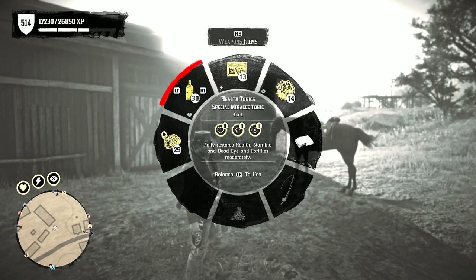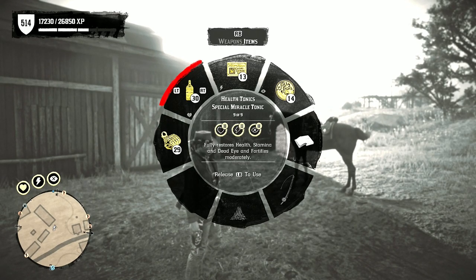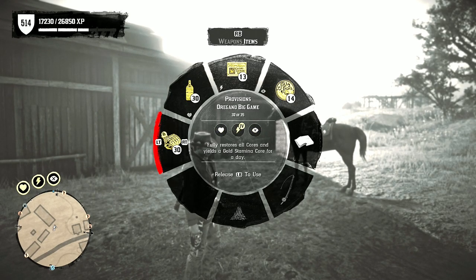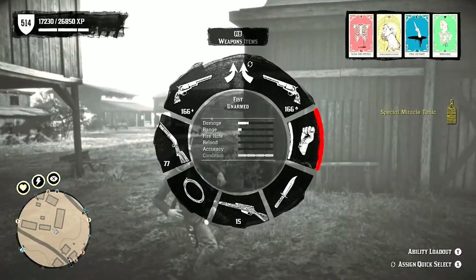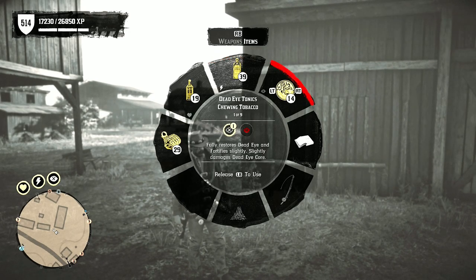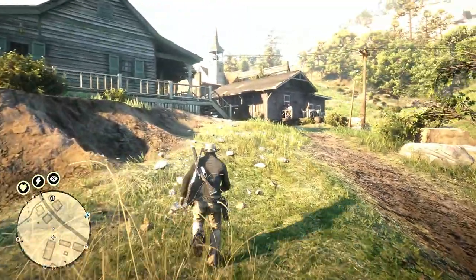I use my Level 3 Special Miracle Tonic rarely — maybe for King of the Castle. I always have my item bindings set up so anytime I'm getting into a gunfight I can quickly flip over and have all my tonics prepped and ready. I typically run Level 1 tonics for dead eye and stamina, and switch to Level 2 if I have to. No need to waste the good stuff unless you really need it.